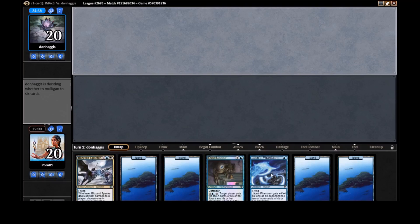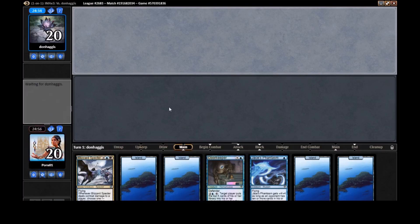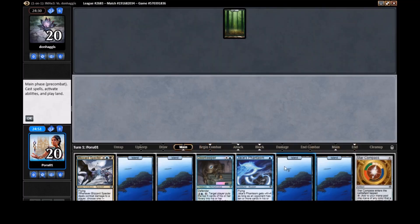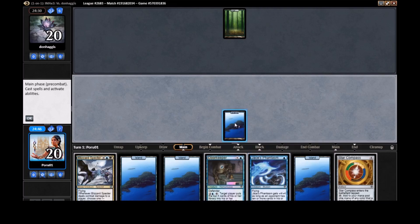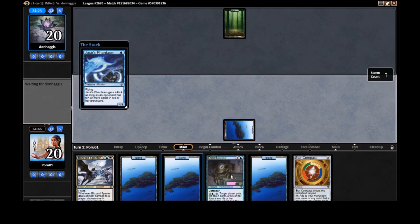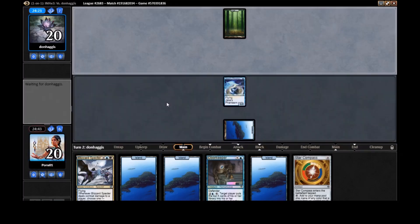We want to hit our black eventually, but this is kind of a clunky draw. Doorkeeper holds up the ground. We can play the Phantasm on turn one — I don't see why not. Not a great draw overall, but we're on Cryptic Command. There are a lot of fun spells hiding in this deck, and our opponent is going to be very surprised.